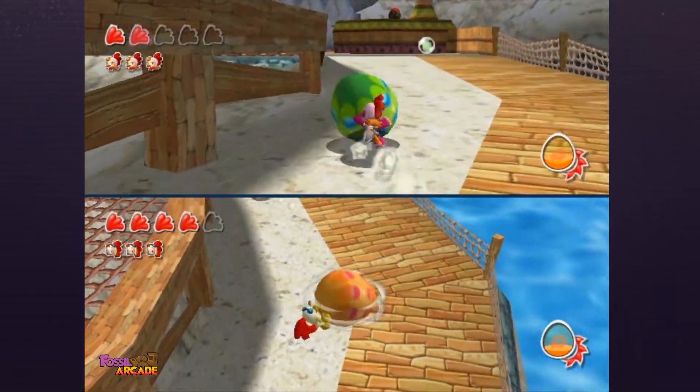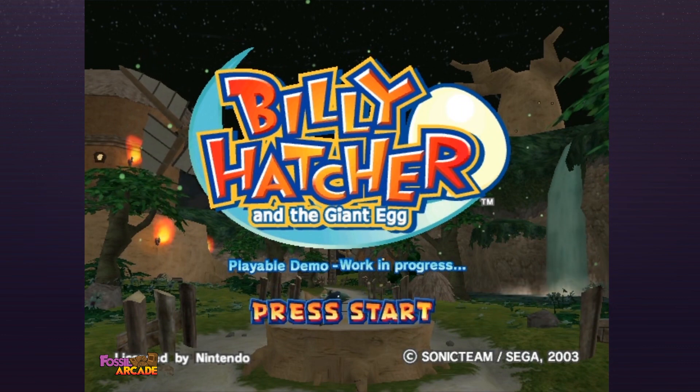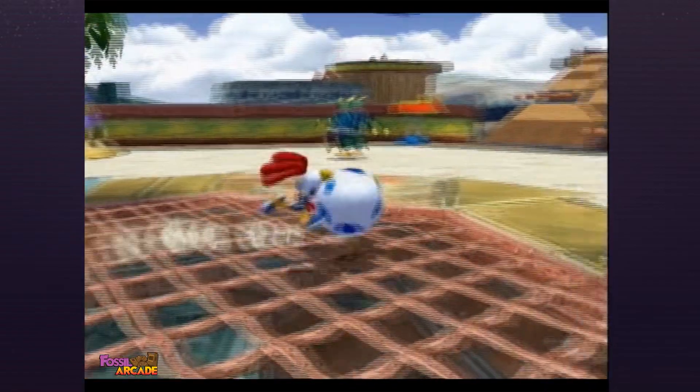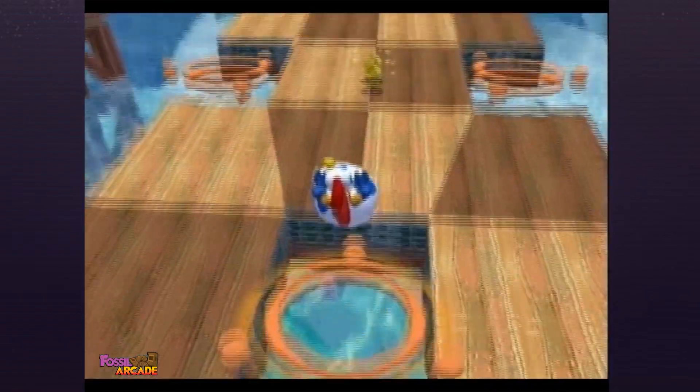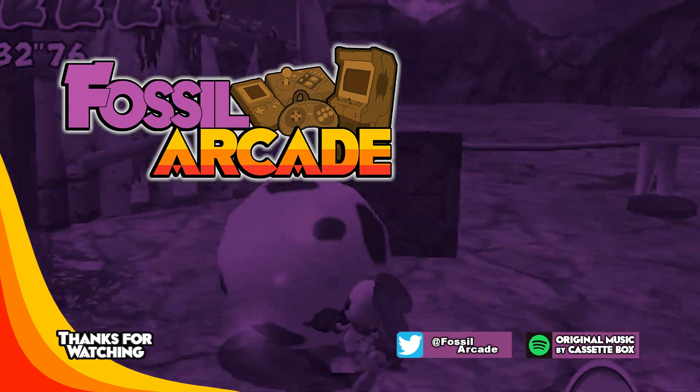If you imagine you bought the Nintendo Official Magazine and you got this disc, that would have been the experience you would have had. I don't think I would have picked it up. I think Billy Hatcher is gone and forgotten as well. But this demo we're watching here looks really exciting — if I'd have watched or even played that story mode on a demo disc, I probably would have thought this game's great. But yeah, that was another GameCube demo disc. I hope you all had a good time. Stay tuned for more Fossil Arcade. See you next time. Bye.